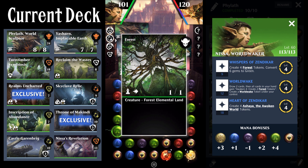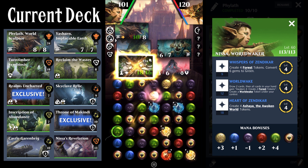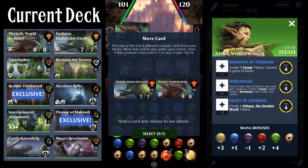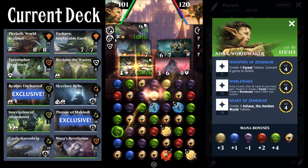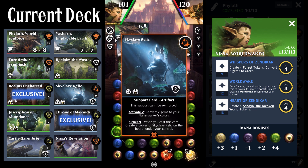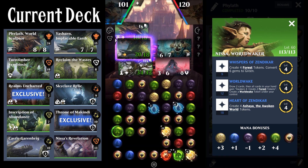I've got all three of my creatures: my Forest Tokens, my Yasharn, and Phylath. Phylath comes in and makes a ton of tokens — we take another Phylath and we're getting two of them. So that's 12 tokens total — pretty solid. I kick the Skyclave, and as you can see, it converts the gems and I immediately get to start buffing my creatures.